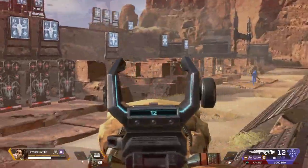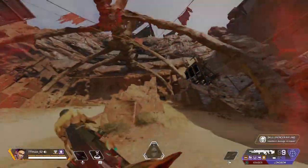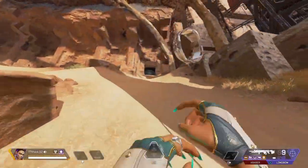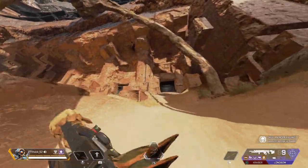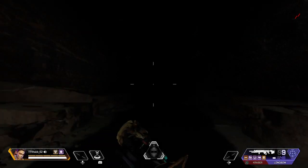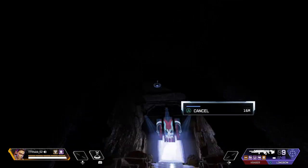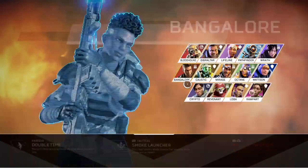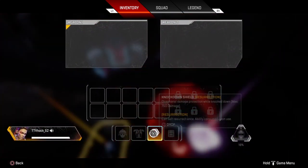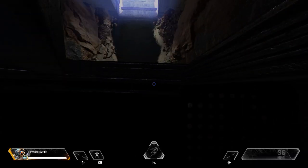I'm going to be doing a lot of Apex Legends content like I have been, and then I'm going to mix it up with some Cold War zombies and whatnot when Black Ops Cold War comes out. Now you just do the exact same thing to turn these bots off — it'll make that same noise again. Just come up here, get rid of everything in your inventory — I think you can have ammo and gear, just not weapons, but I might be wrong. It made the noise.